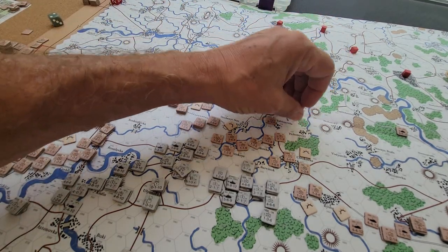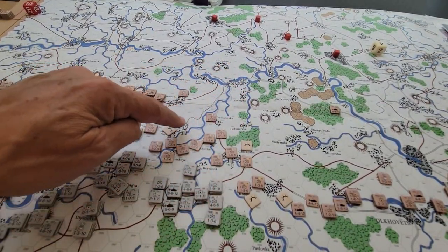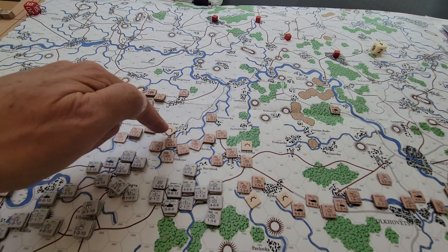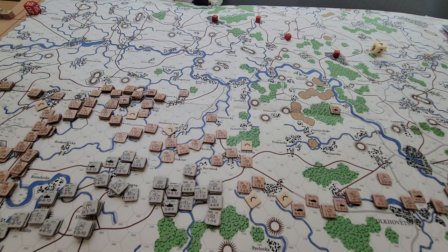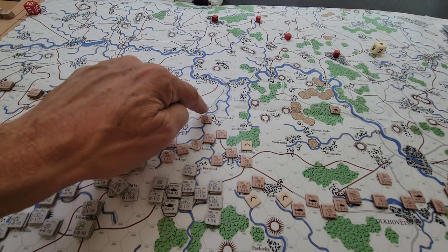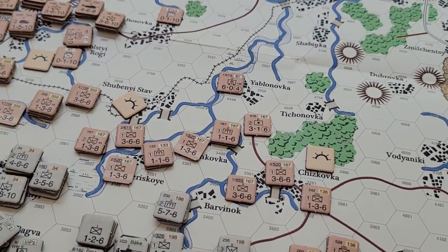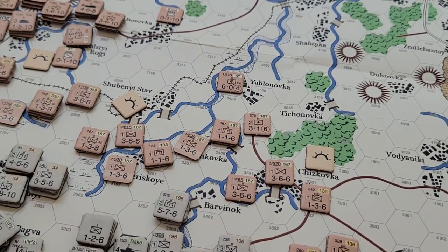The biggest issue is going to be supply — making sure I've got a link to a rail line or a road that connects south. That's this town here connecting to here basically, so we can drive supply south. Or it's creating a connection here as well — that's the other option. Some things we need to dig into; it can get a little complicated. I didn't want to grind on that too much — it's already 15 minutes. All the best, hope you guys enjoyed that, and we'll talk real soon. Ciao.